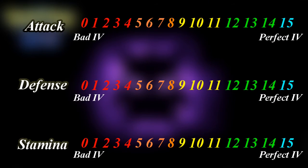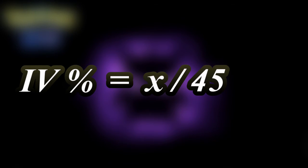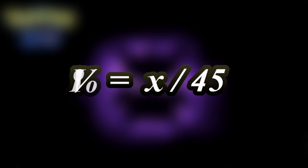Each IV is a value from 0 to 15 that describes how proficient the Pokemon is in that category. These stats are put together into a percentage. The total amount of points you have is 45, and the percentage is determined by adding up the Pokemon's IVs then dividing by 45. This shows how efficient your Pokemon really are in battle.